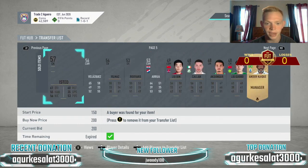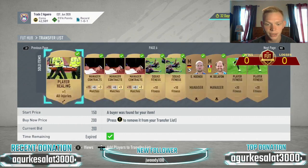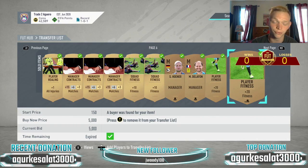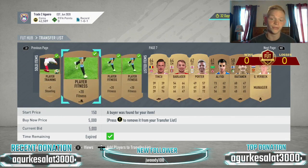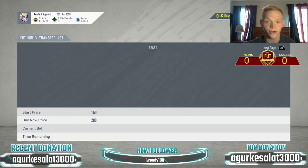I'll go through the Bronze stuff to show you what sells, and then we're going to get into Bronze Pack method. We had some squad fitness cards — right here we got a fitness card that sold for 5k. We had two individual fitness cards sell for 5k, which is huge for us. We still have lots of stuff on the transfer list as well.